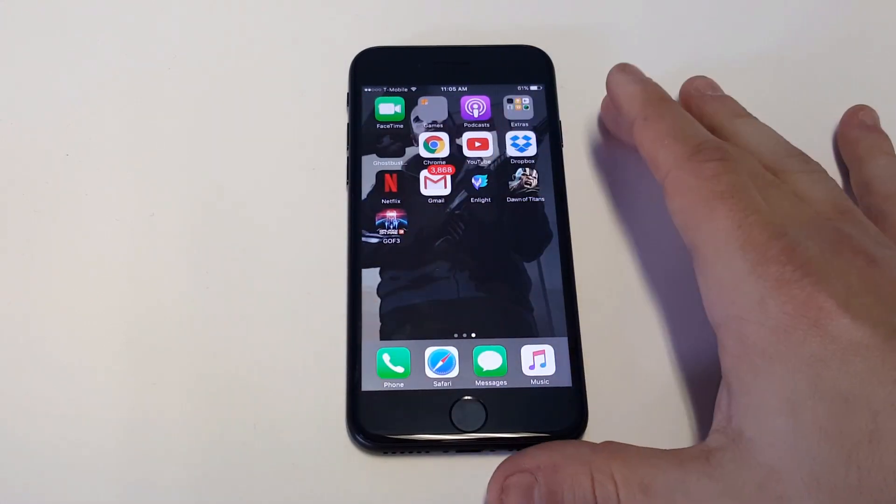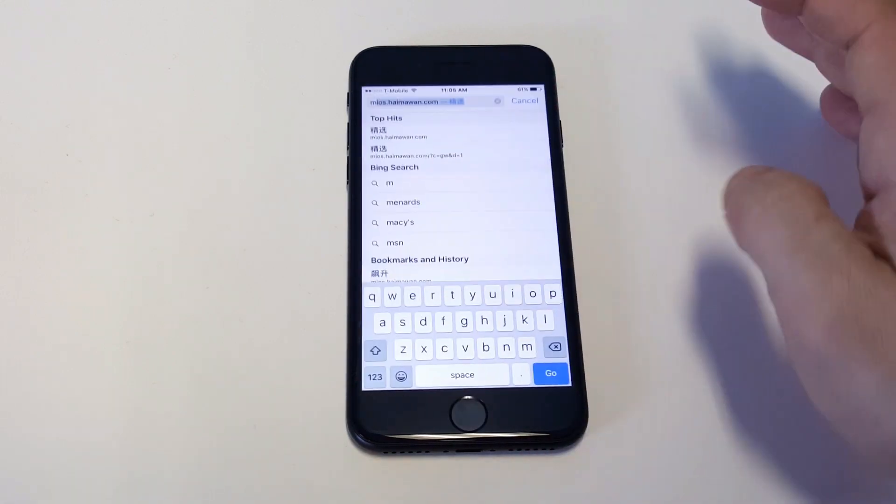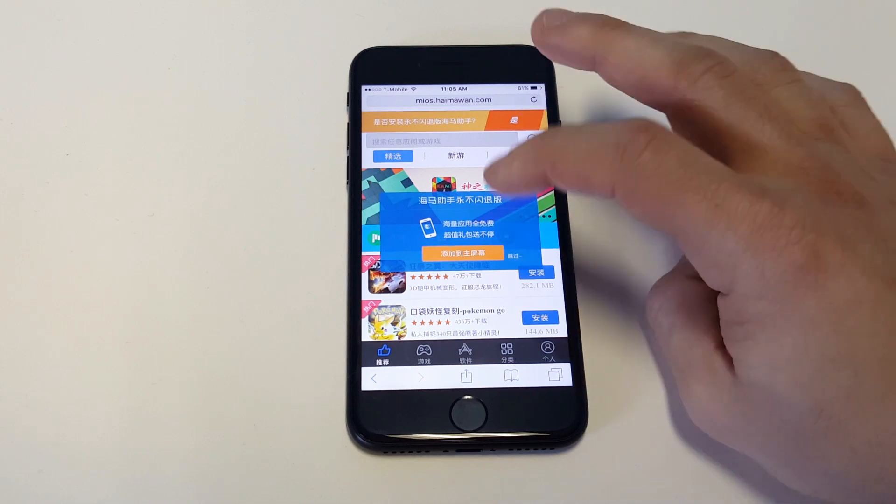I'll leave a link in the description for you guys, so you can just click that or you can type in what I'm going to show you guys in your browser. It's hard to pronounce, but it's like mios.haimawan.com.